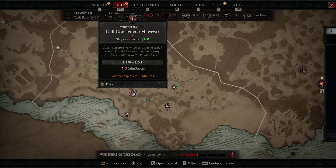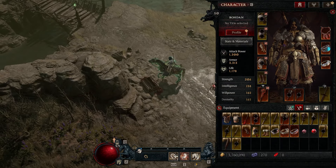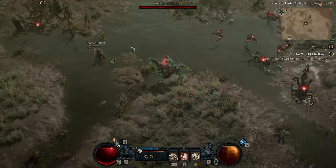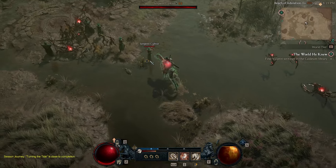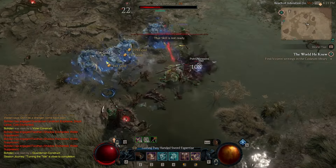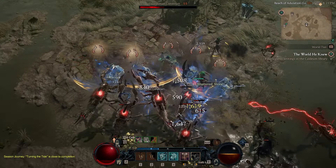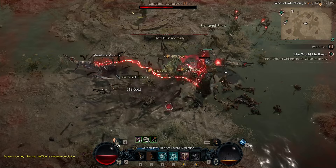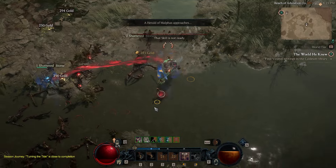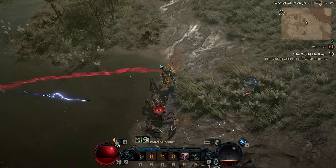Let me demonstrate some of the mob density in the seasonal objective areas and show a bit of wave clear. For the record, I have no sacred armor on — I'm only level 50 in World Tier 3. As you can see there's a pretty dense mob pack on our left and right. Charging in, keeping Leap ready in case things get crazy, throwing out Upheaval — and this is all with World Tier 2 gear.